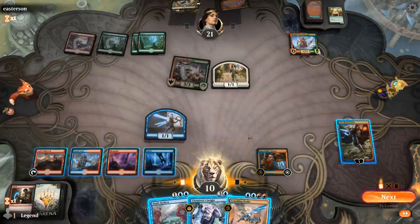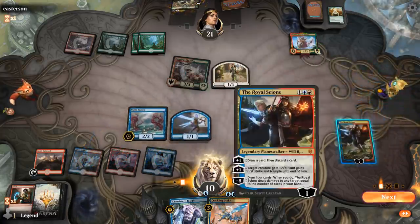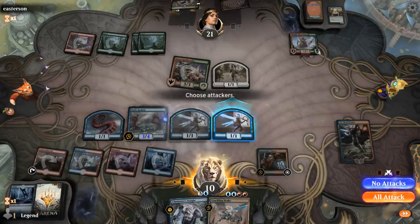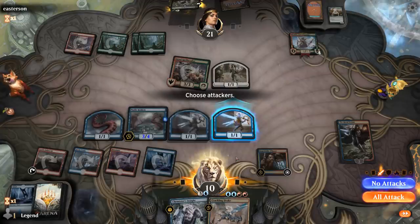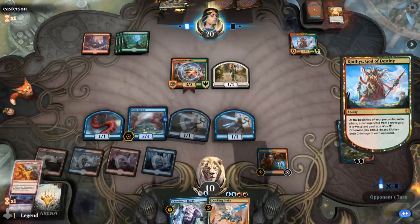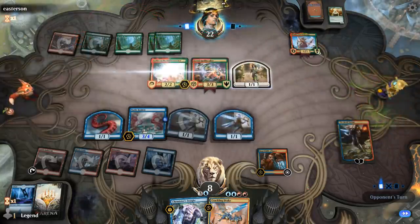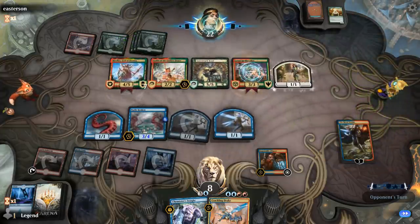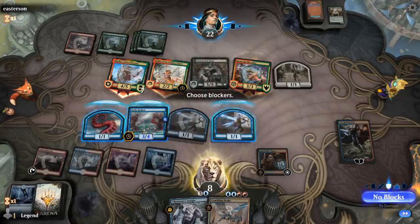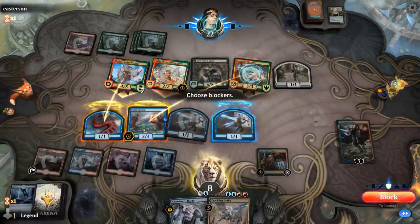I could Kraken and start growing it — make it a 3/4 right away, make a token. Send a token to start closing out the game. Hopefully no Embercleaves or Domri's Ambushes. It's going to be Gallia instead. Klothys turns into a creature. I regret not keeping back an extra token. Opponent sends everyone. I can chomp the Spellbreaker and take two. Since we drew lands I can pay one to grow the Kraken, then play Crackling Drake.